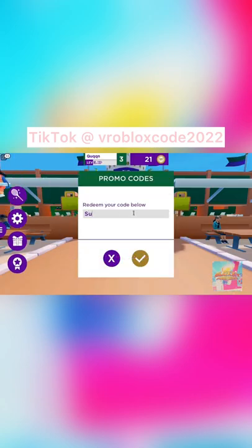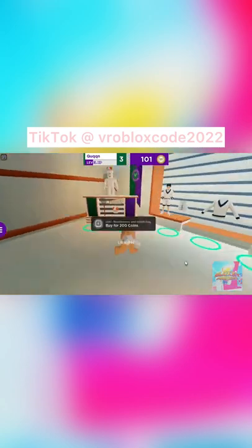Redeem this code to get coins. Now I have 100 coins — I will buy the strawberry and peanut.